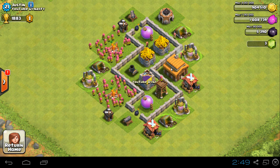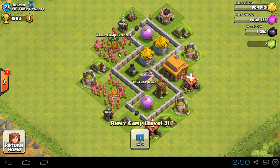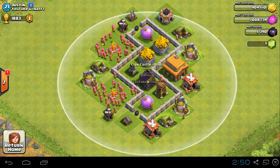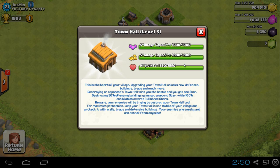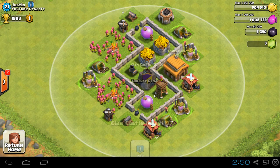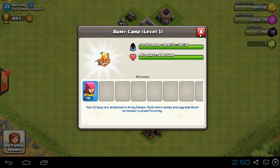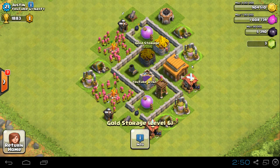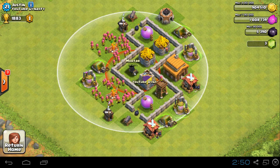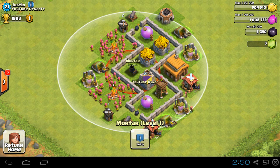You don't have very many objects on the map that have high hit points, and if you want to guard your elixir and your gold, you really only have the army camps, the town hall, and the clan castle to protect you in terms of high health buildings. This town hall has about 1850 hit points, the clan castle has 1000, and the army camps each have 600. The mortar only has 400 — less health than an army camp.